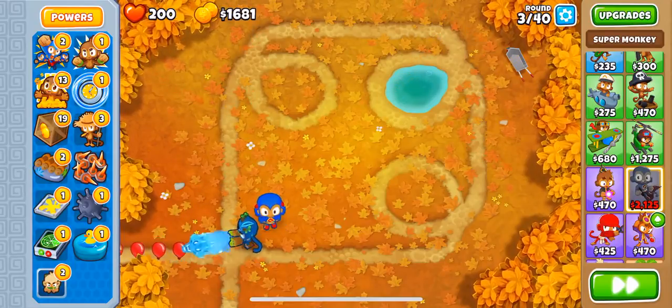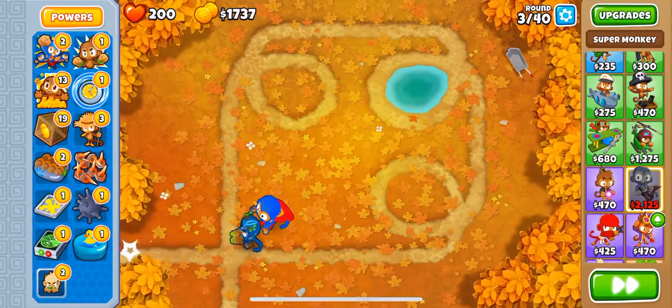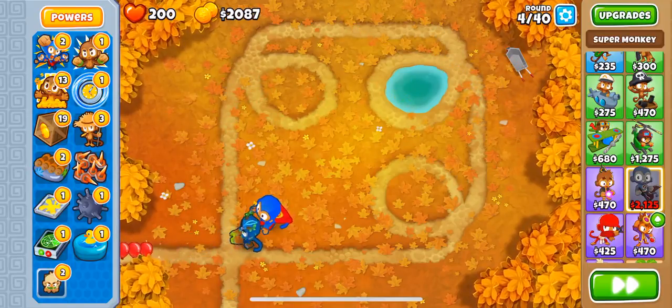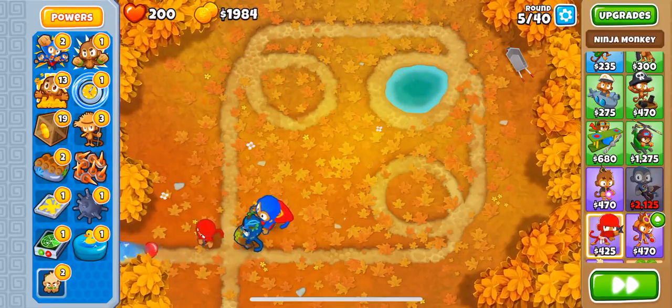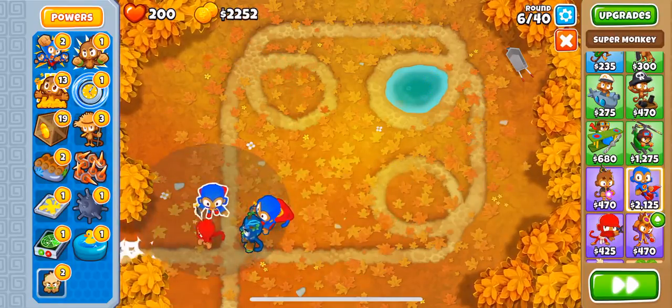There is something else: you just need to make sure the Bloons don't go through and you don't die, but it's not too hard. The game's on easy, and you just need something to hit Camo, so you could get a Ninja or something. I do need Ninja XP as well, so let's buy one. The trick is that the more towers you have, the more experience this tower gets.